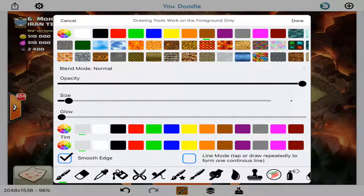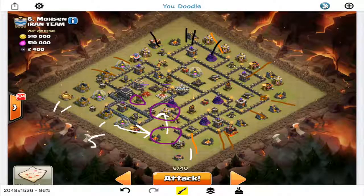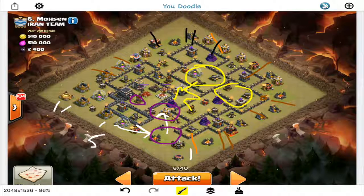I have a giant tanking in this area with a few hogs, and another giant with hogs sprinkled in where I need them — play it by ear. I have a heal ready in this area. Obviously don't know where the giant bombs are, but hopefully the queen steps into this area and takes out the expo, air sweeper, and air defense. Hoping there's no lava hound in the CC, but if there is I'll deal with it.